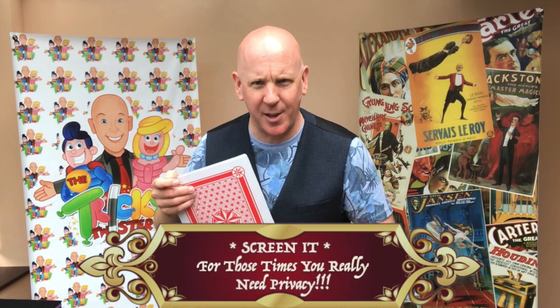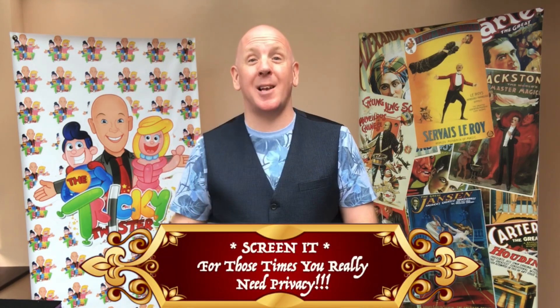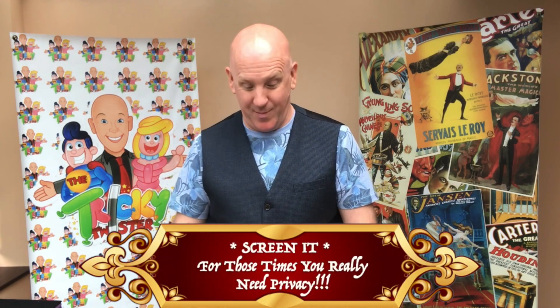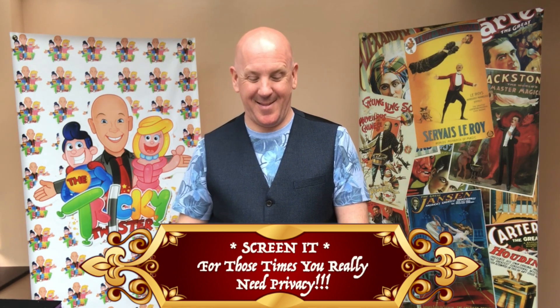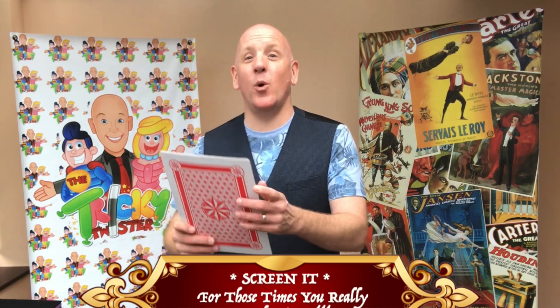Now I'm going to do all my spelling behind this royal privacy screen so that you can't cheat. Let's spell our selected red kings now. A king will now be facing you — I have no idea which one. Please take this king and throw him away as we have no connection with that one.